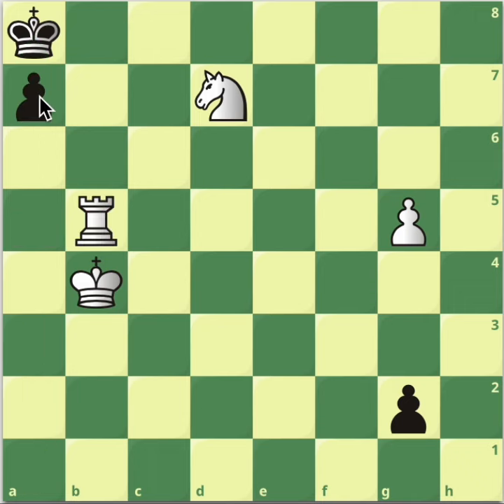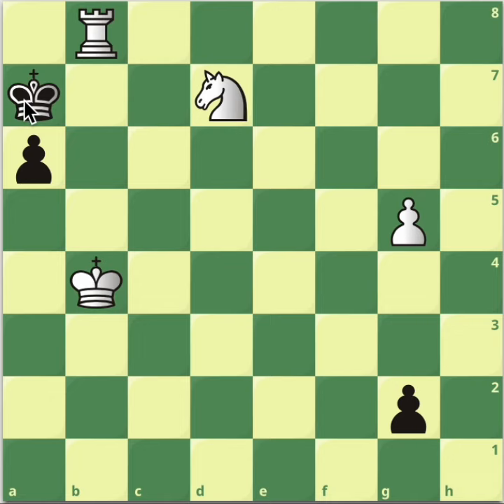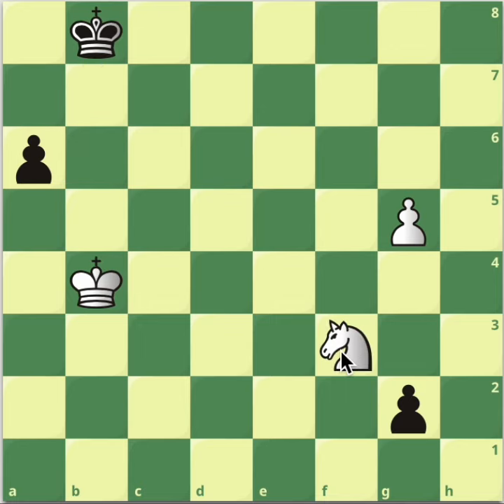Last but not least, the cherry on the cake: if black plays a6, black has an escape square. What do you do to stop the black player from promoting? Rook to b8 comes — it's check, the king has to go to a7, and now the key move is knight to e5. It's an incredible move. Black cannot promote because it's met with knight to c6 checkmate — quite a glorious one. And black cannot take the rook either, because knight to f3 simply stops the pawn from ever pushing forward, and we win because of our passed pawn.